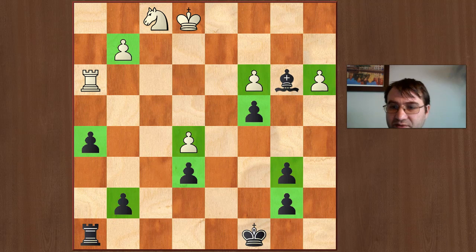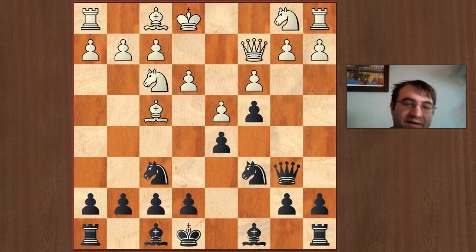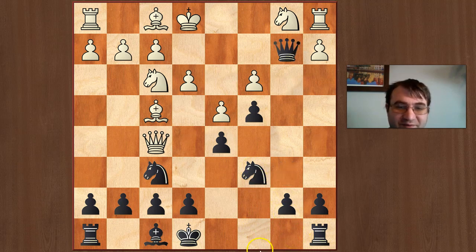Going back to the main line: after Qb3, c4, white should retreat his queen — he shouldn't exchange, exchanging is bad, it's just advantage black with the open file and better pawns. So we play Bf5, attacking the queen. Needless to say, we can't play Qxf5 — this is also a really important reason our knight is on c6, because our rook is holding c8. If we do this idea with the knight still on b8, we don't have the move Qxb2 because of Qc8 mate, so make sure you get in Nc6 early. After Qf5, Qxb2 is just major advantage black — black is capturing the rook on a1 and that's the end of the game. So after Bf5, they have to play Qc1.